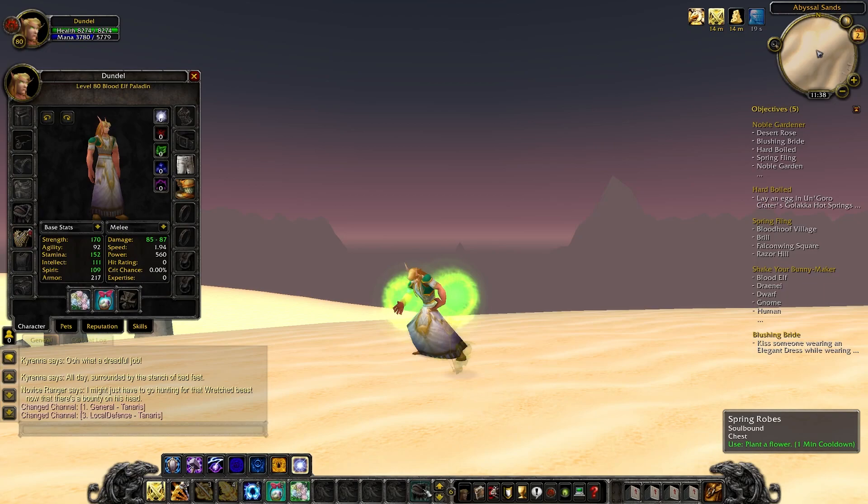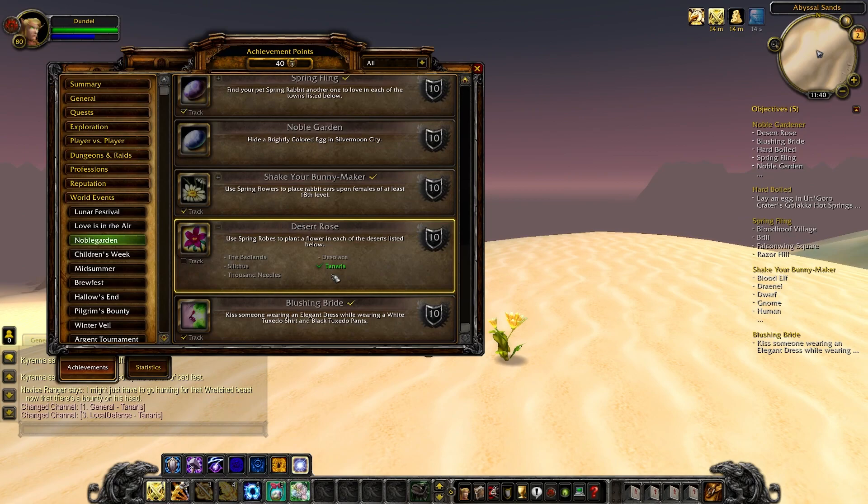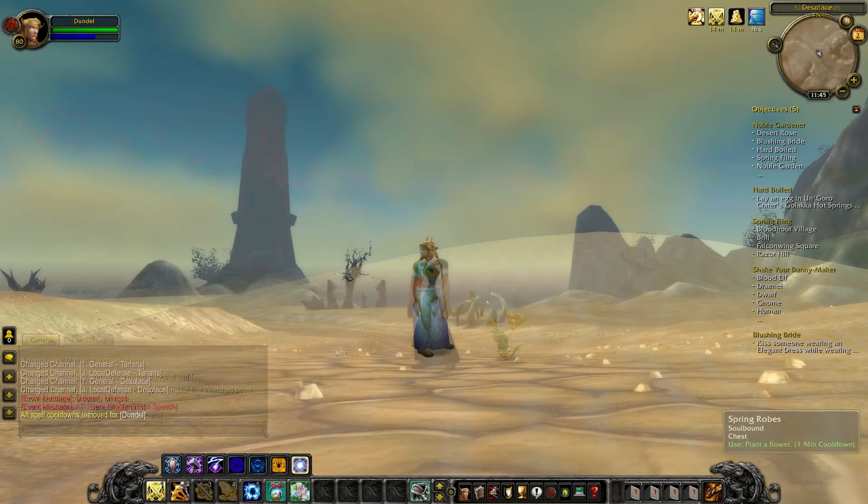The next achievement to go after is Desert Rose, but you will need Spring Robes, so make sure you have that before you start. You need to go to each of the following deserts and use your robes to plant a flower: Thousand Needles, Desilis, The Badlands, Tenaris, and Silithus.